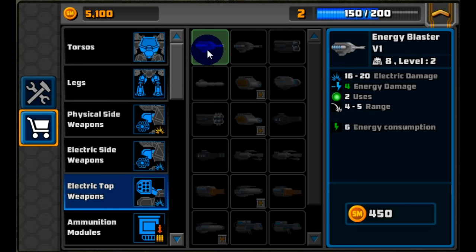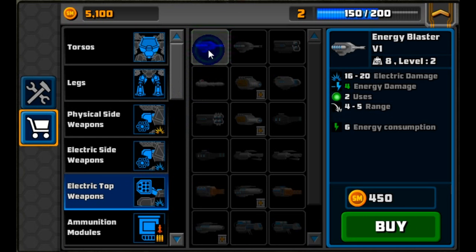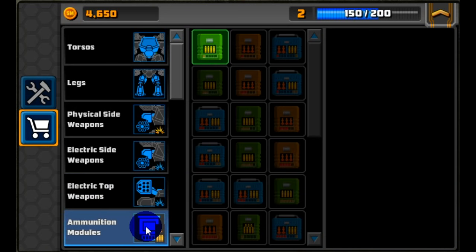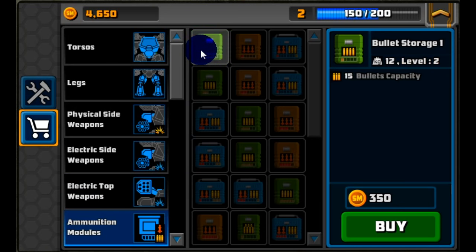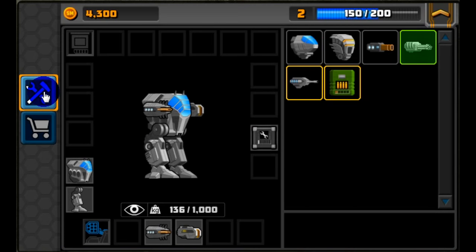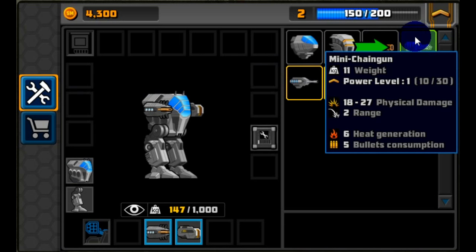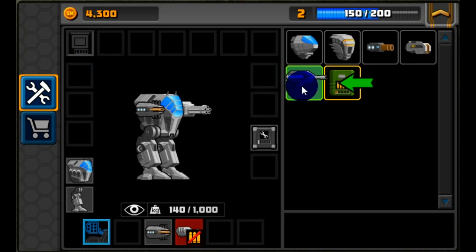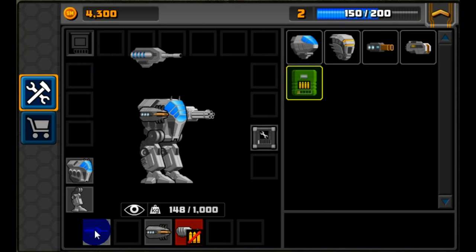We've also got a top gun slot we just unlocked, so it's going to prompt us to buy an Energy Blaster V1. Since our chain gun is an ammo-requiring weapon, it's going to tell us to buy some bullets to put in one of our module slots. The five bullet consumption per shot means you have to attach a bullet module to your mech, so let's put that on along with our top gun.